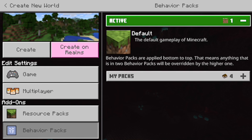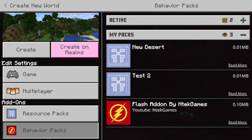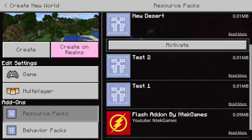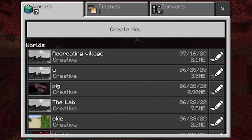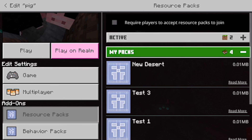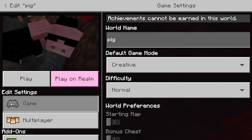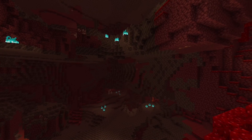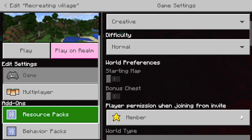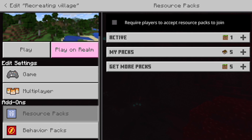Let me check my existing mods. Test three - actually let me see what test it is. It was test two. Okay let's just use the recreating village one, we can use that.